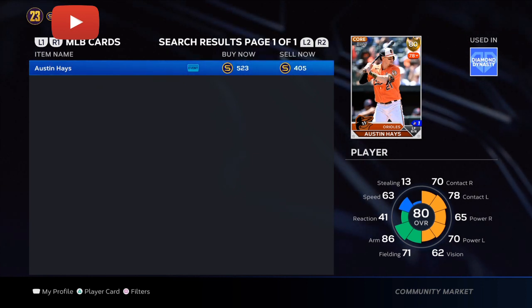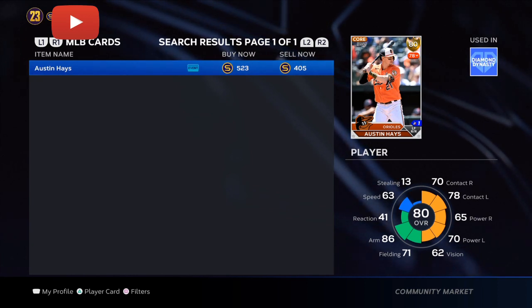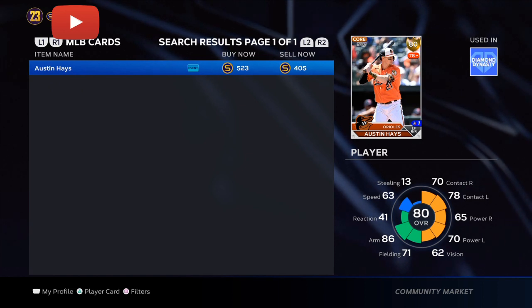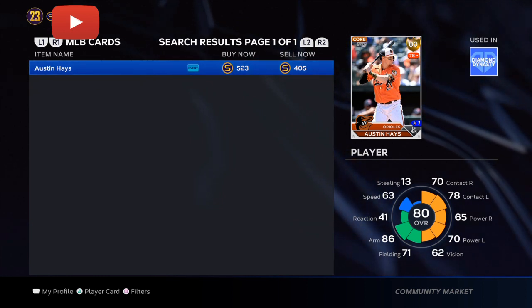Starting off with Austin Hayes — over the last seven games, a .320 average, only one home run but with three RBIs. Last 15 games, a .321. Over the last 30 games, a .287. He has four home runs total over the last 30 games, and also 10 RBIs.